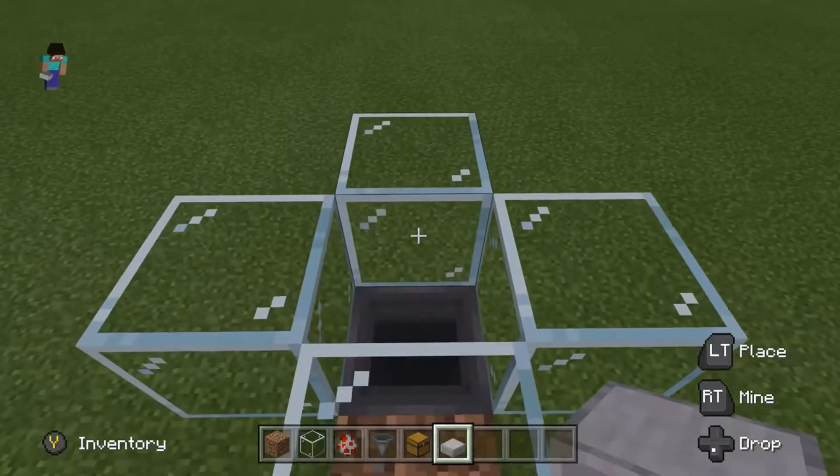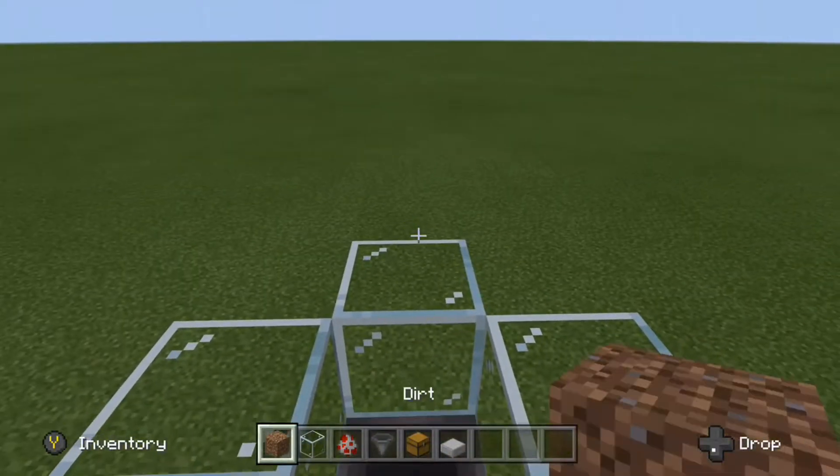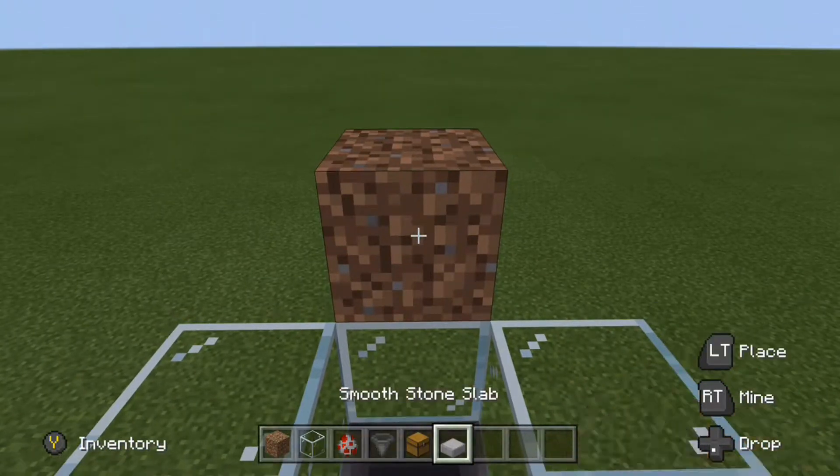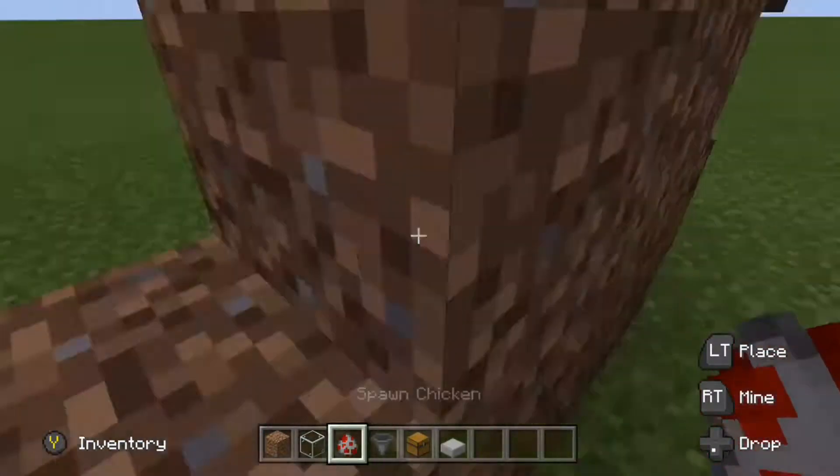Place the slab in between the glass like I have done here. You want it one higher, so you need to place down a block, then place the slab inside the block, and then mine the block.